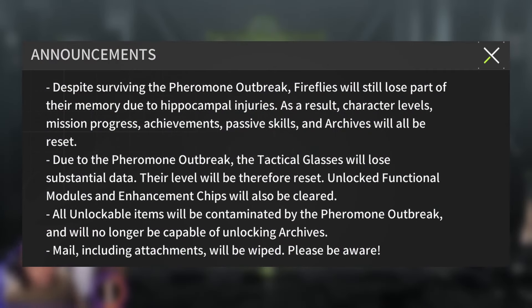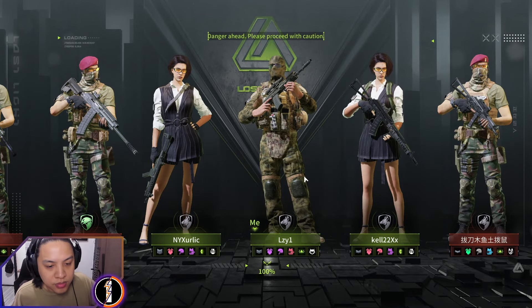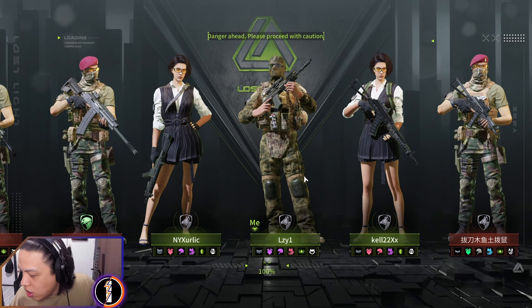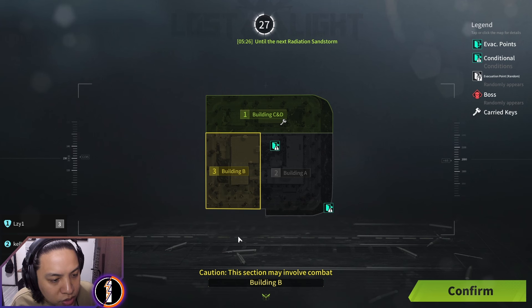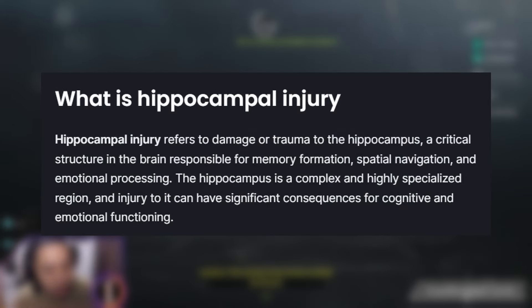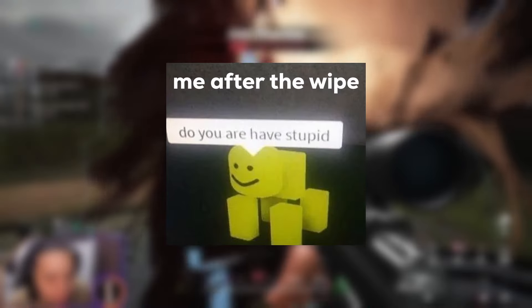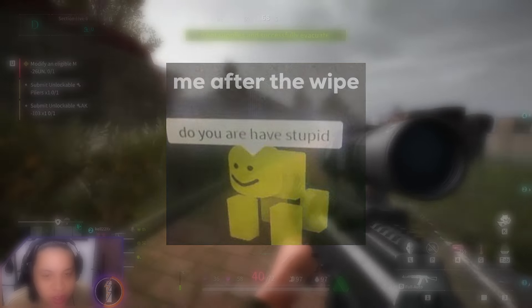First we get a reminder of how the outbreak works — the conditions, what you keep, what you don't keep. For a more detailed explanation of the wipe, watch the linked video. Basically, because of some hippocampal memory issue, you lost memory of all the items you had, so most of your archive records are reset and you have to collect everything again.